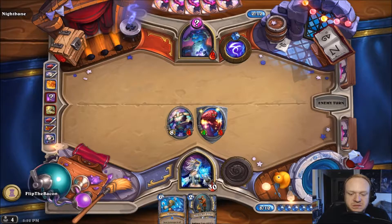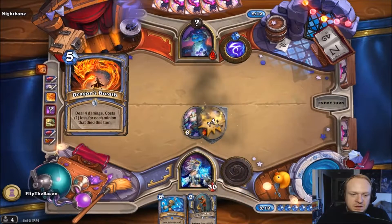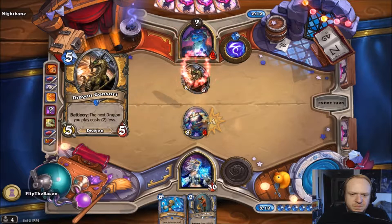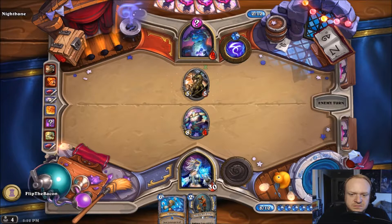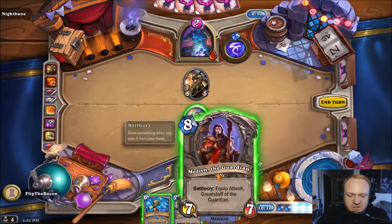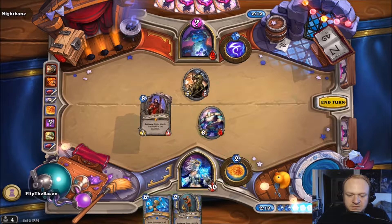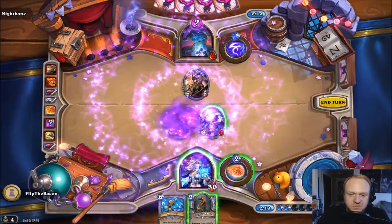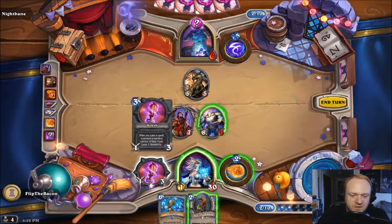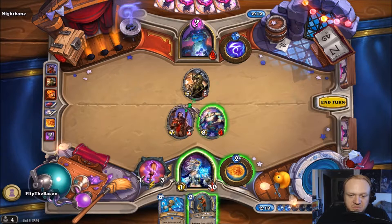It looks like we're going to end up clearing this wing unless they can pull out some crazy stuff — we should have this. What's this? It's Medivh the Guardian, which equips the Staff of the Guardian. I have never seen this card before. After you cast a spell, summon a random minion of that cost, then lose one durability. Pretty cool.